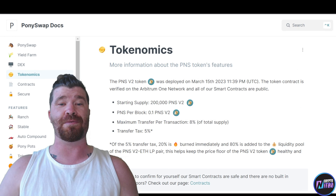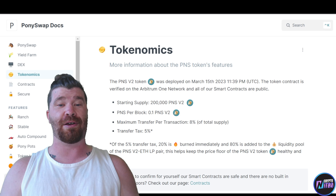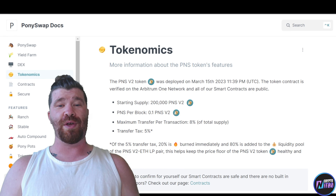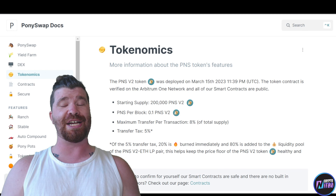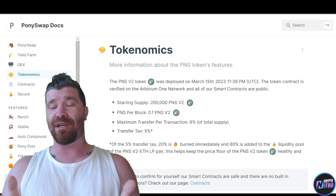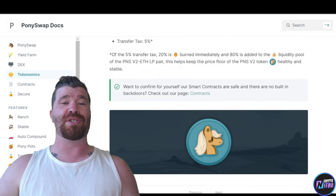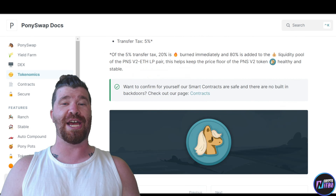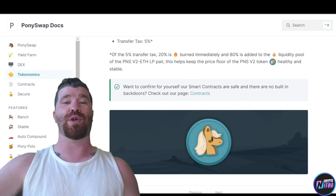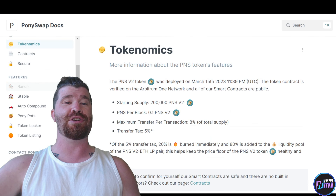The tokenomics are very important — you want to understand exactly what you're getting into. The supply is very low. We got PNS per block. The max transfer per transaction is 8% of total supply, which is quite a bit. Then we have the transfer tax, which is 5%. Of that 5% transfer tax, 20% is burned immediately and 80% is added to the liquidity pool.